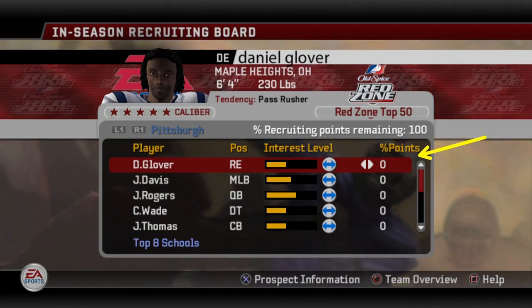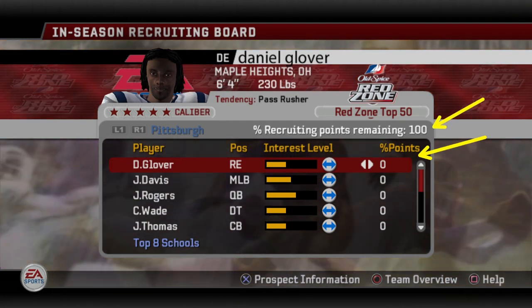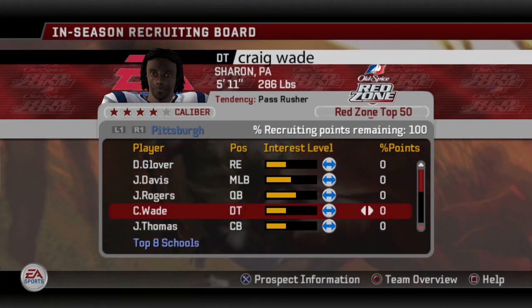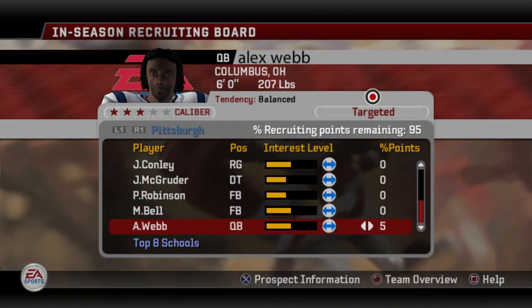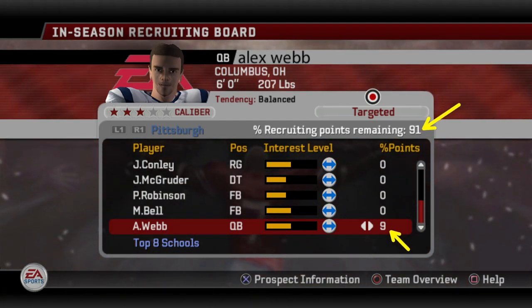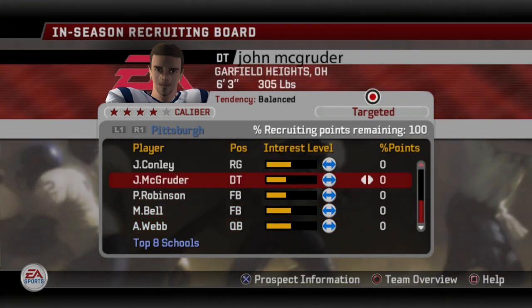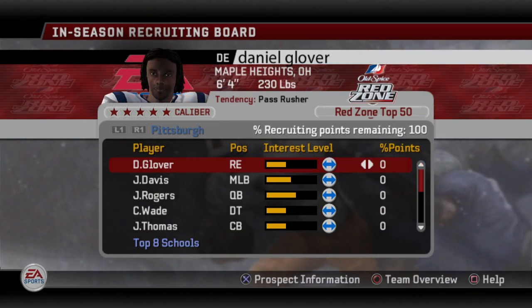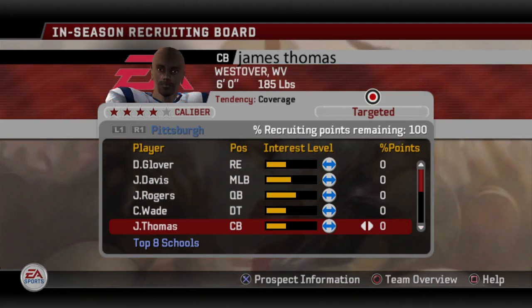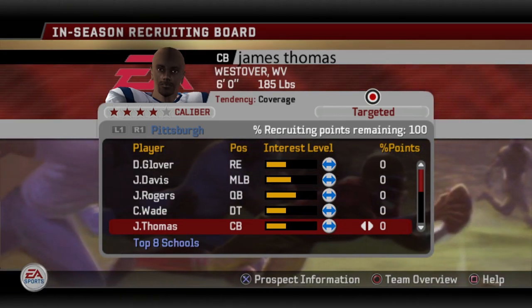The next thing is percentage points. This column is reflective of this number here — this is how NCAA's recruiting works. It's percentage recruiting points remaining. You have 100 points to play with across your 12 prospects; you put however many points you want on somebody. There are a lot of ways to distribute those points — I'm going to cover three that I've used over the years. There's really no right or wrong way to do it.